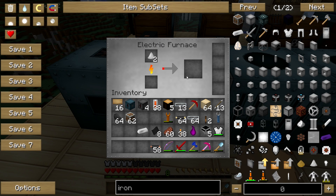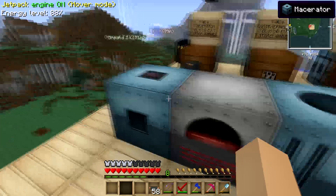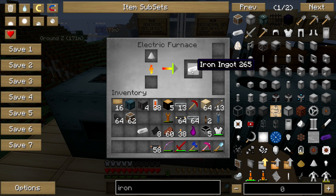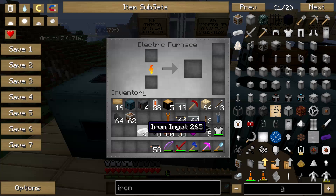Let's see what happens. It's cooking it. From one iron ore, the macerator gave you two iron dust, and from each iron dust you get an iron ingot. So from a stack of 64 iron ore, you get double — you get two stacks of iron ingots.